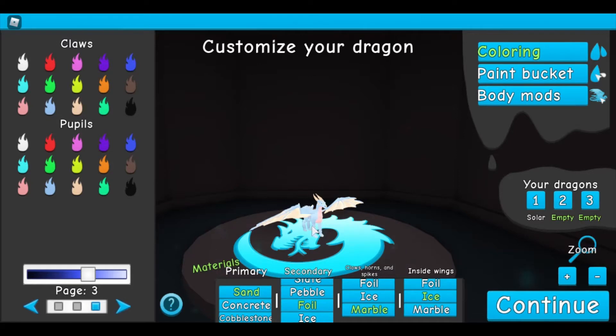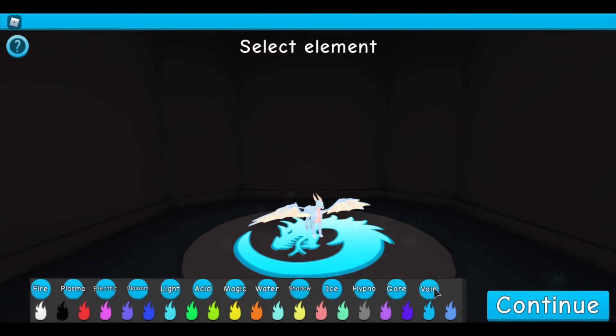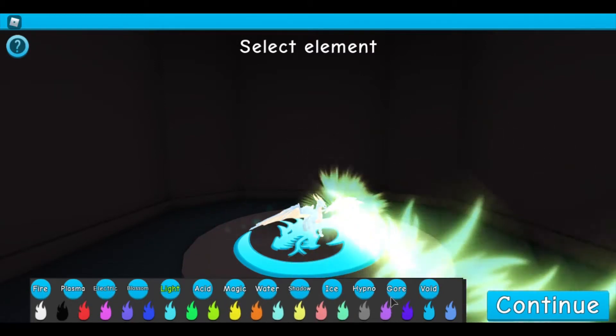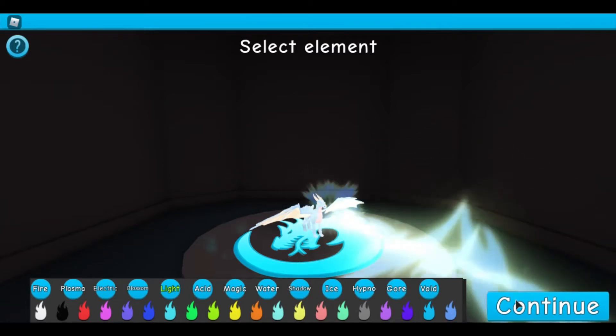I got my dragon all set up — look at her! Oh, that tail! I really hope I can fly in this. I get to choose my element — I've always felt I would have light, especially as this dragon. I'd like that one. Oh, that's the perfect color!